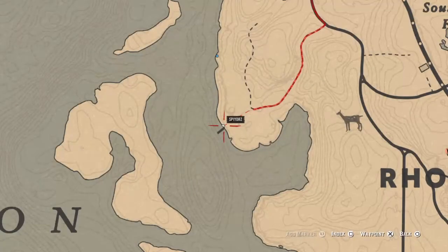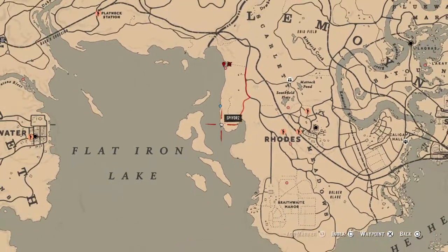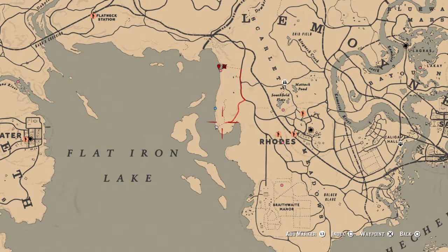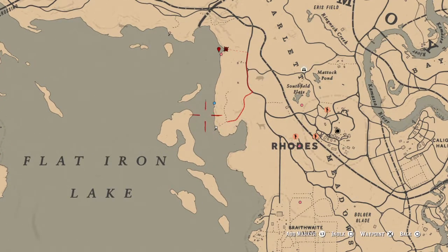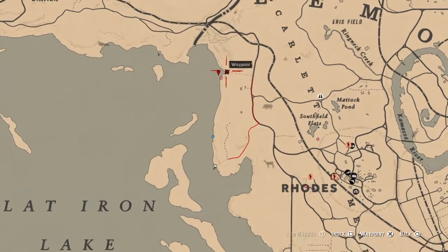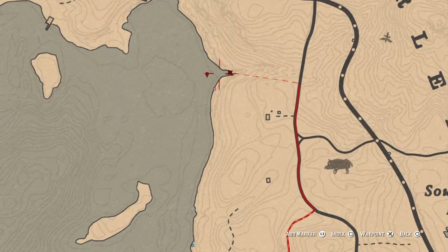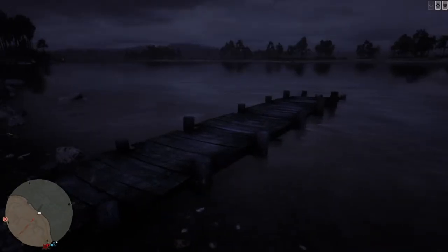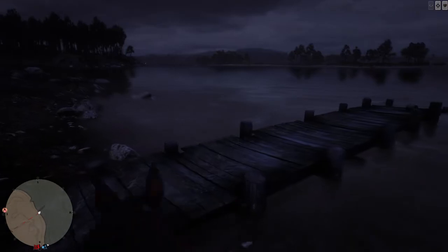If I show you on the map here, we are just to the left of Rhodes — here's Rhodes here. And really this whole coastline right here is a really great spot to fish, and my favorite spot is right up here where I have marked. We're starting right here because this dock is just a great spot to fish — I swear there's always fish here.